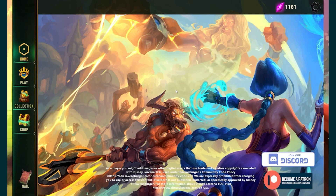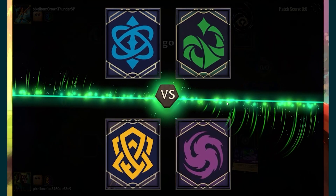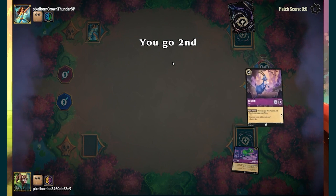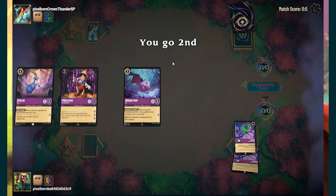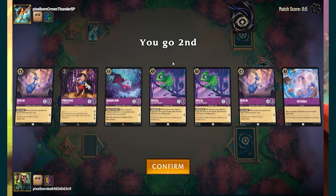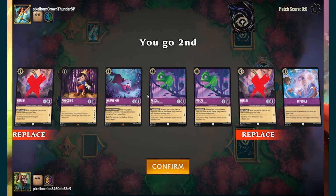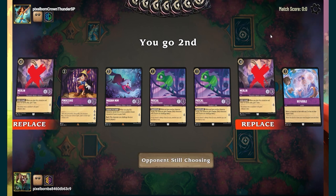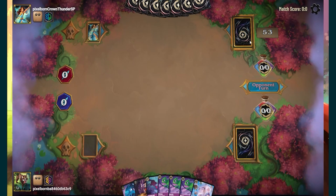Without further ado, let's jump into the games. Our first matchup is against Sapphire Emerald. We are in the lab here, so we're going to see some decks using cards from Into the Inklands. If you wanted to play this deck immediately into the post-Into the Inklands period, I think I'll take up both Merlin goats and that's really it.